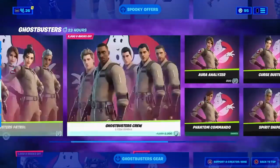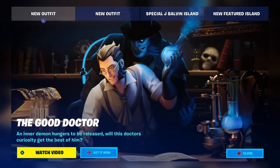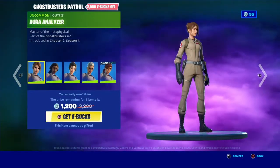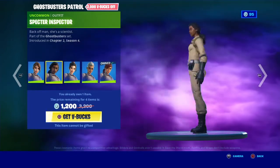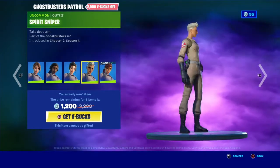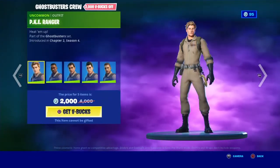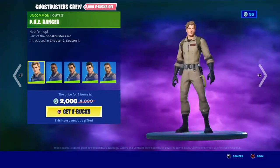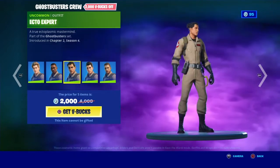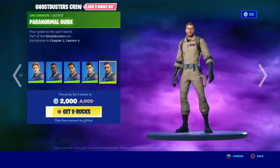They still have the Ghostbusters stuff in the shop. All the girl skins and male skins are in a separate section. We got the Aura Analyzer — all these skins are part of the Ghostbusters Patrol Bundle: the Specter Inspector, the Curse Buster, the Spirit Sniper, the Phantom Commando, the PKE Ranger, the Containment Specialist, the Ecto Expert, the Haunt Officer, and the Paranormal Guide.